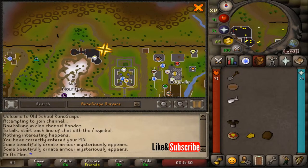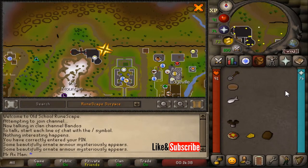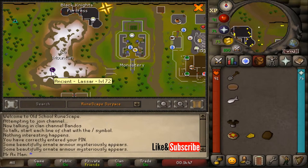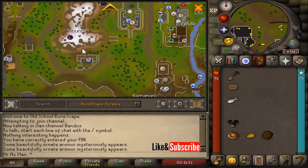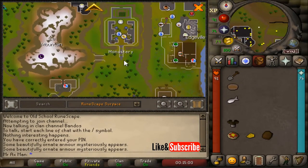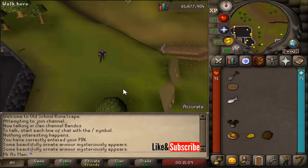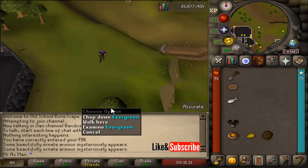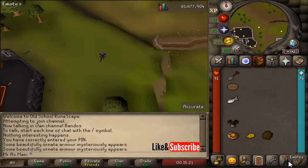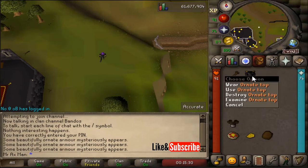For the third clue we're going to receive the ornate top. You do not need any items or a spade for this one, as we will be using emotes. Make your way to the Black Knights Fortress. The fastest ways as a member are to use a combat bracelet to teleport to the monastery, or use ancient magic to teleport to Lassar. For free-to-play, teleport to Falador, head north toward the monastery, then west toward the Dwarven mine, then north to the Black Knights Fortress. Once there, head just north of the evergreen tree, align yourself with the fortress wall, open your emotes, and perform shrug then cheer — the item will automatically appear in your inventory.